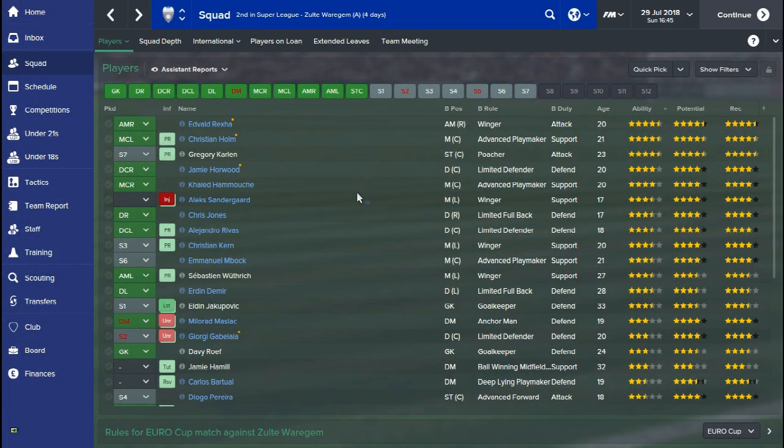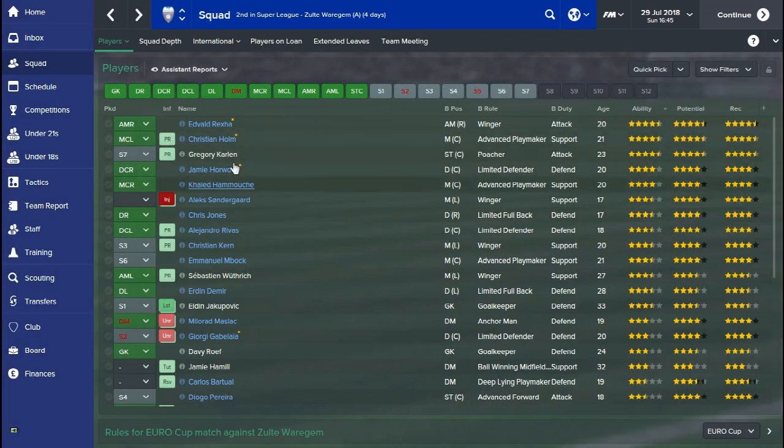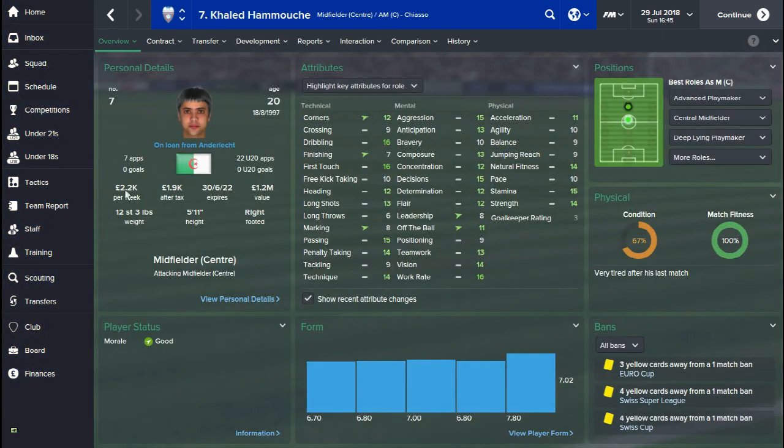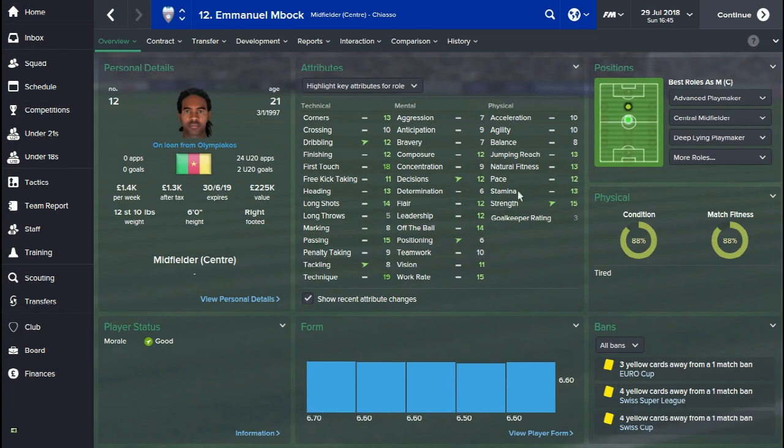This one is going to be my final tip. I'm managing in the Swiss league at the moment, but if you have a look at the current ability of some of these players, they're pretty decent. I've got a player here who's only on £1,100 a week — he's pretty good for a 20 year old regen in the Swiss division, absolutely killing it. I've also got players like Christian Holm, who's on £525 a week — you can just see by his attributes how good this guy is. All these players have pretty cheap wages: £2,200 a week, £1,400 a week — really good players. I'm going to go into the player search screen to show you how I found players like this.